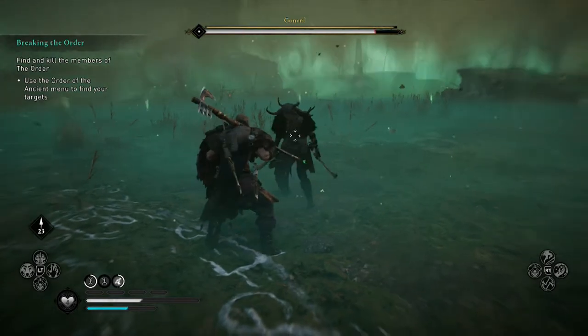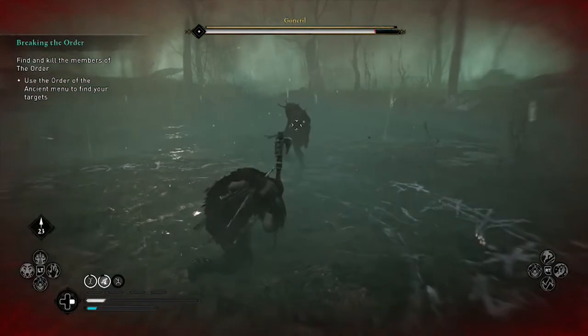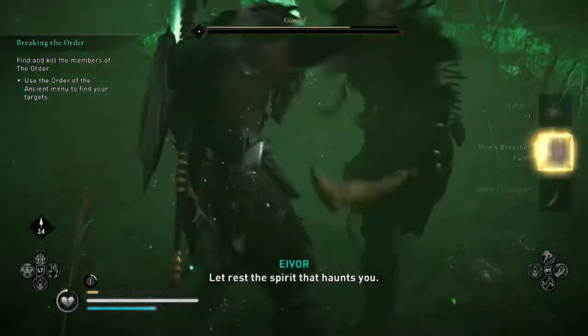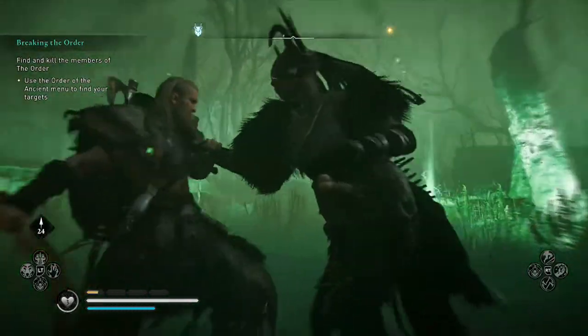We recommend using a long-reaching heavy weapon, or dual wielding two of them, and using the Brush with Death skill to slow time after you dodge to deal lots of damage very quickly. With her defeated, you'll unlock Thor's Breeches and Goneril's Dagger, which we will use later.